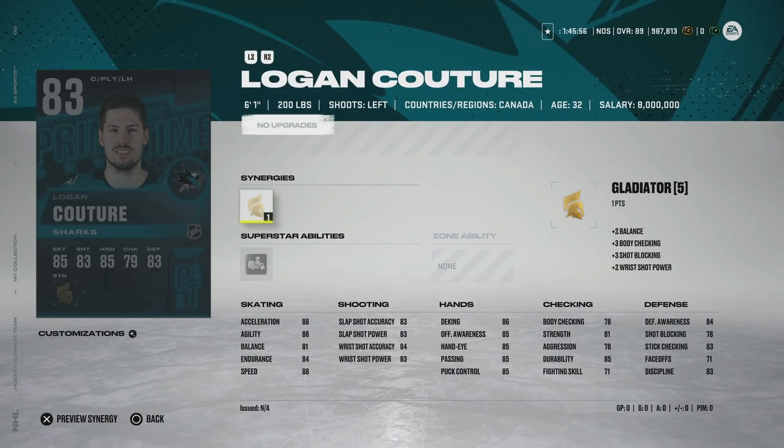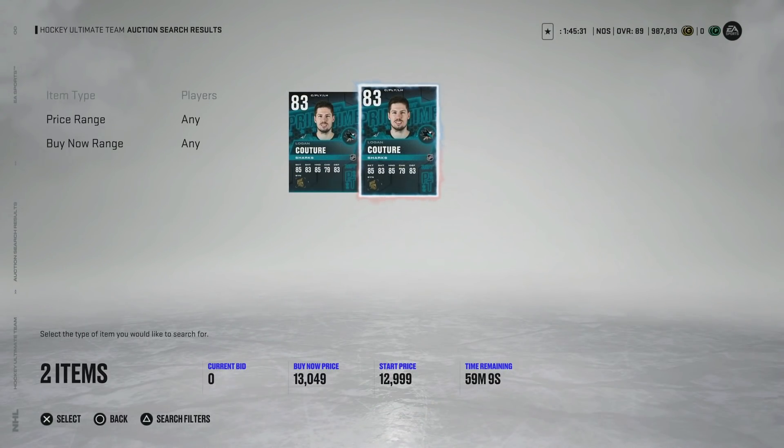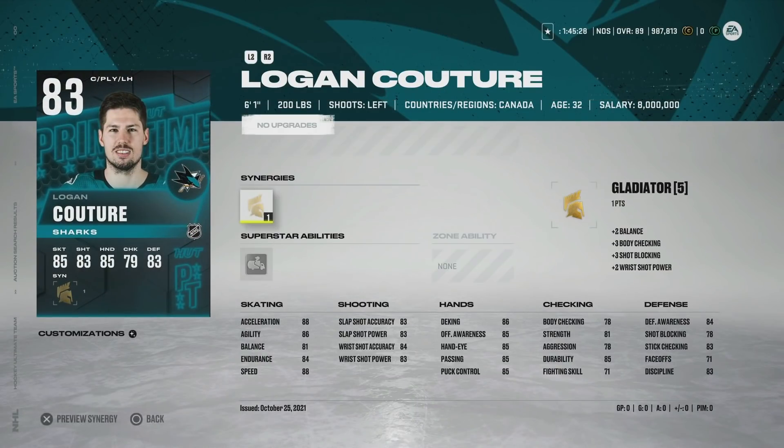We've got the 83 Logan Couture, who has been great on my Sharks early on. With Gladiator his body checking gets bumped up a bit — 88 speed, 88 acceleration, definitely usable. I'm completely okay with using him as a winger as well. Mid-80s shot, mid-80s hand stats. I'm actually curious to try this one out especially on my free-to-play team. 83s are kind of price-locked in the teens right now, so I don't know if I'd spend that much, but 88 speed does have its value.